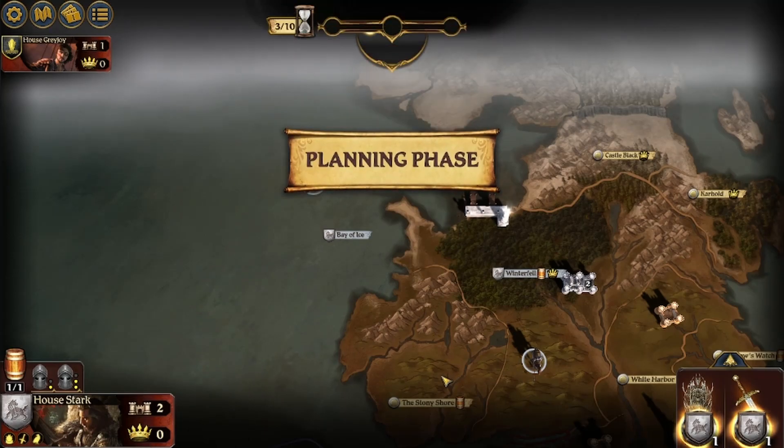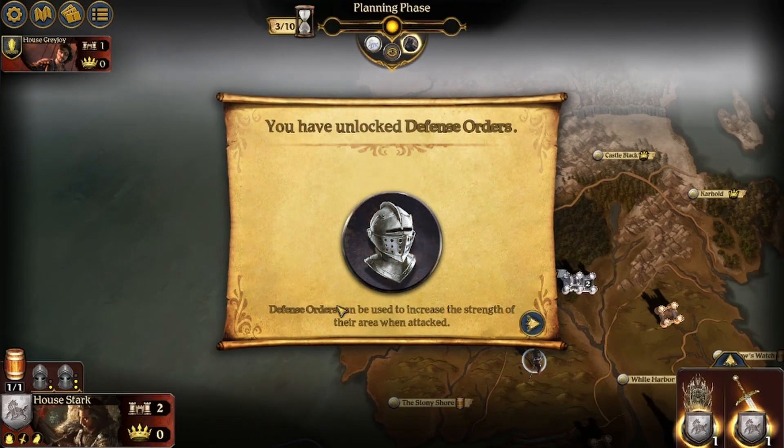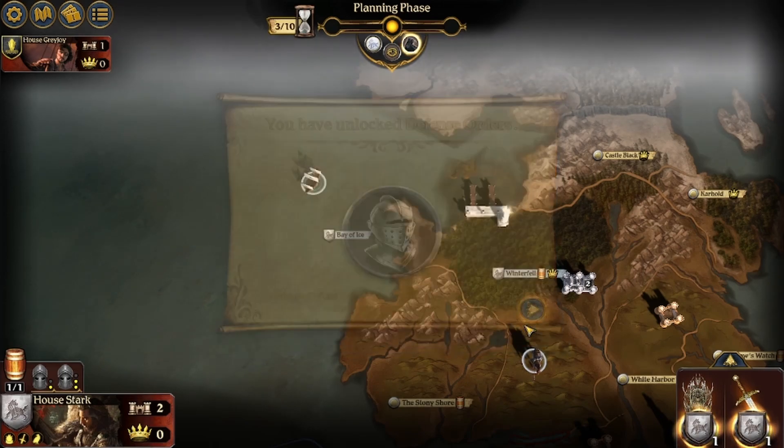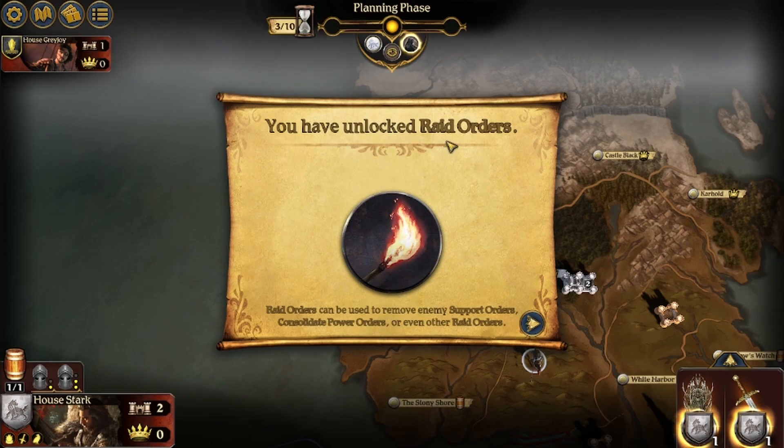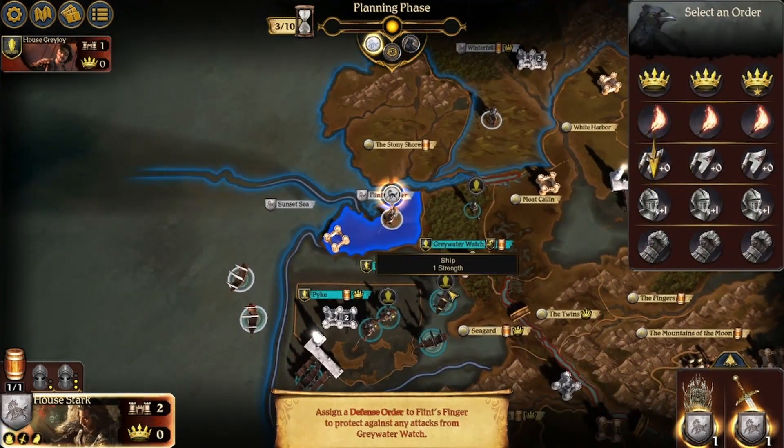Raid — and then nothing happens. You have unlocked defense orders. Defense orders can be used to increase the strength of their area when attacked. You have unlocked raid orders. Raid orders can be used to remove enemy support orders, consolidate power orders, or even other raid orders. Wow, complicated.